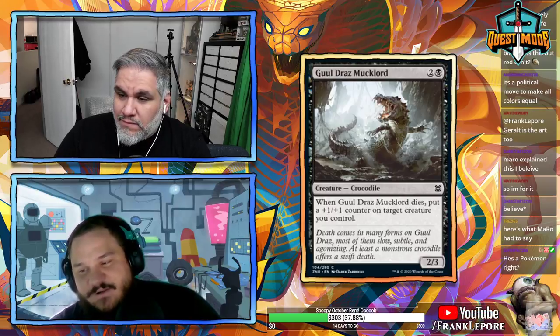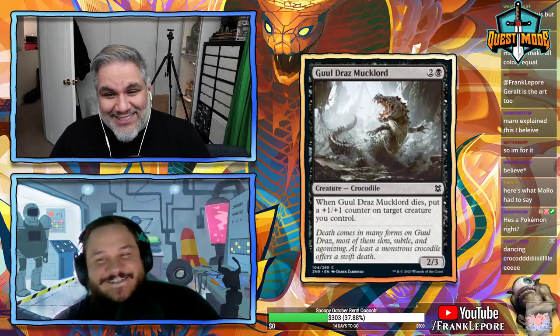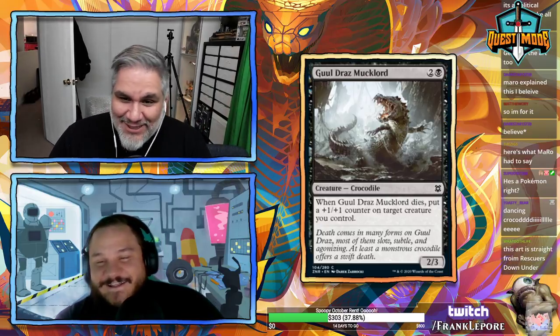Ghastly Gloom Hunter: two mana 1/1 with flying and lifelink. If kicked for four, it enters with two +1/+1 counters — a 3/3 flying lifelinker for five. Neither rate is impressive. Next card.